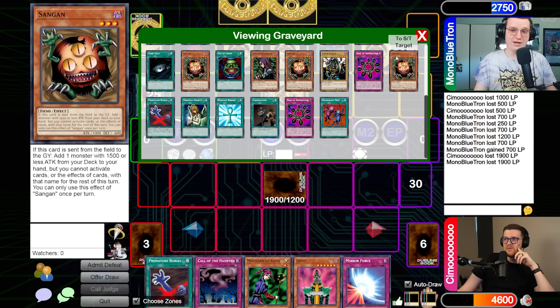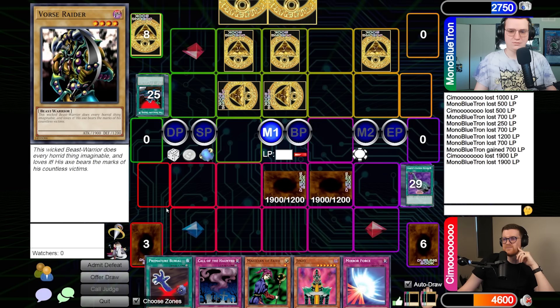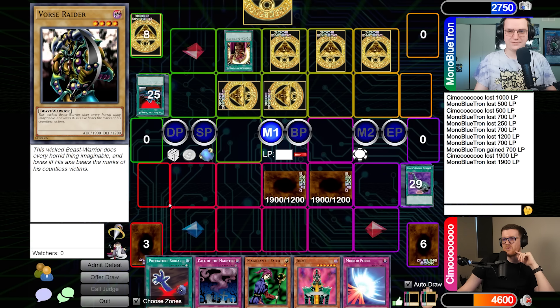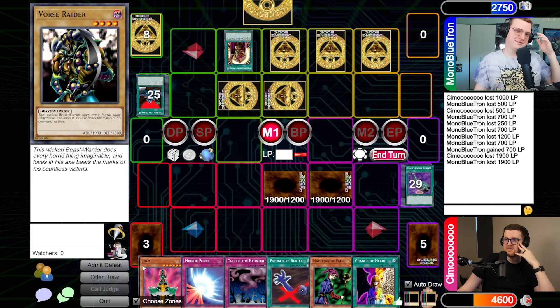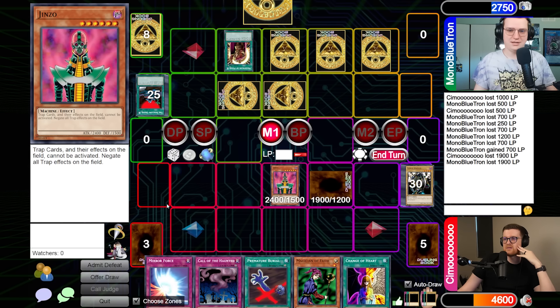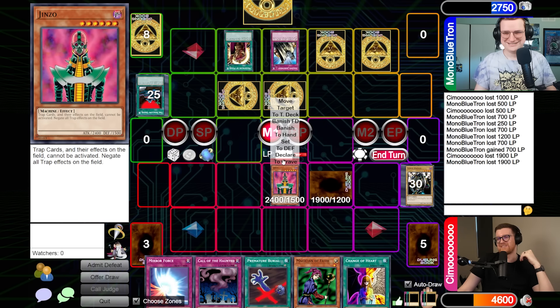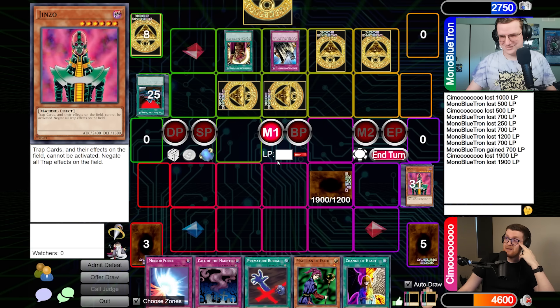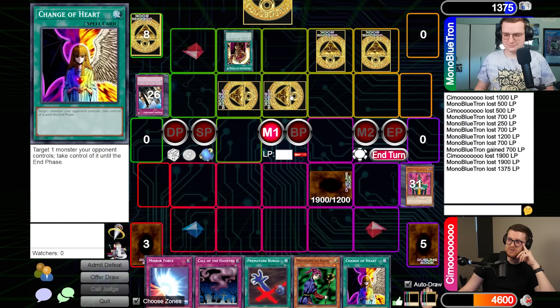Alex activates Shallow Grave and grabs Morphing Jar. Joseph gets Vorse Raider back. Things look grim for Alex. With 1375 life points remaining, Joseph activates Premature Burial targeting Jinzo. Alex responds with Magic Jammer. They discuss the life point math — Morphing Jar and Spear Cretan are both on the field.